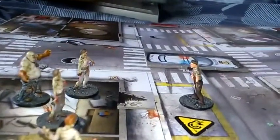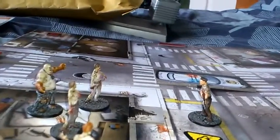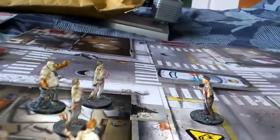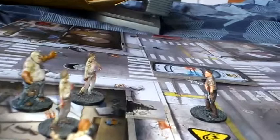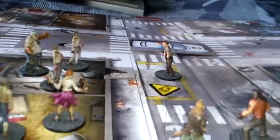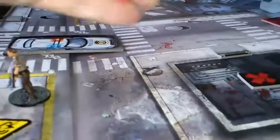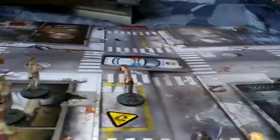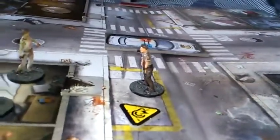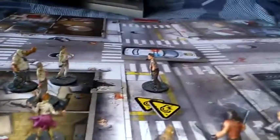That's two actions for Phil. He's got a pistol, so he's going to use his pistol — that's one die to get a four or more — and hopefully he can take out one of those zombies. He didn't. He got nothing. So that didn't work out too good.